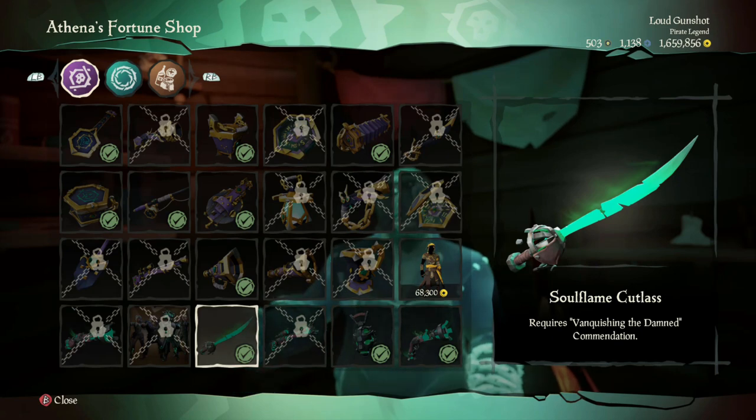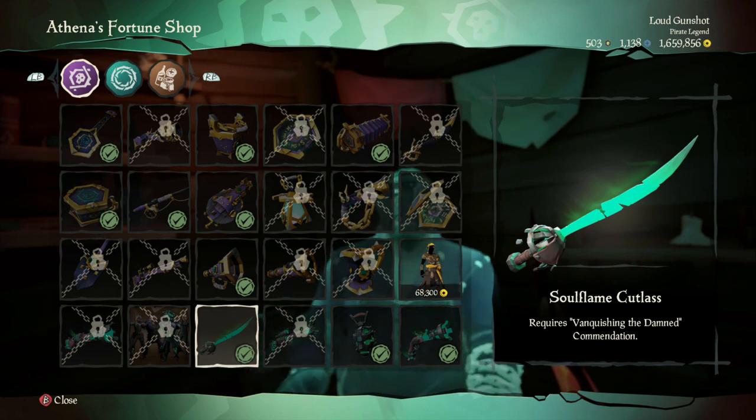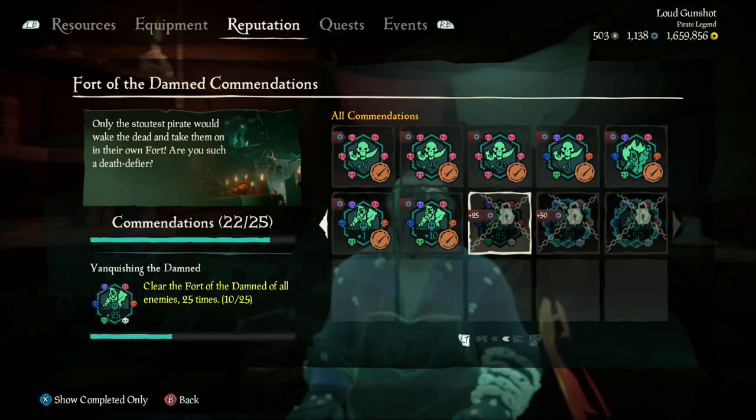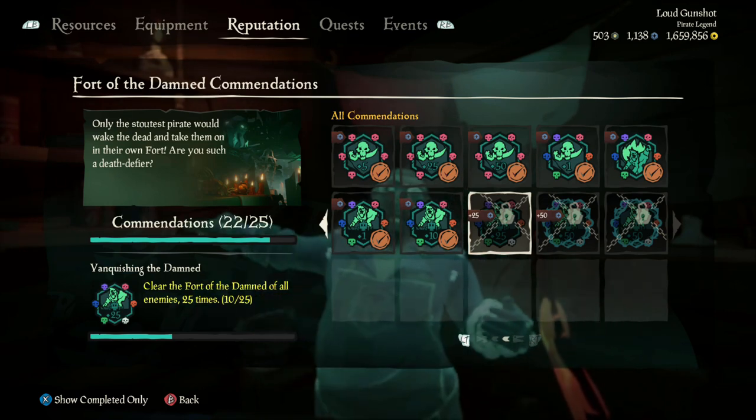I haven't done it the new way — the reason I have it is because I did the challenges when it was an event. But right now, if you can clear 25 Forts of the Damned, the Soul Flame Cutlass is yours, along with the full Soul Flame crew set. Thanks so much for watching — make sure to like, subscribe, comment, and turn notifications on. See you next time!